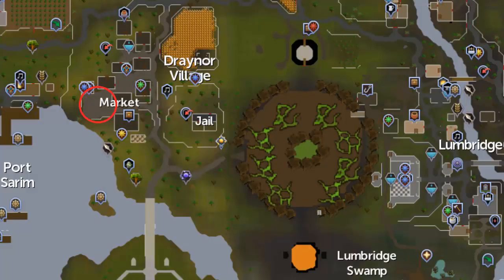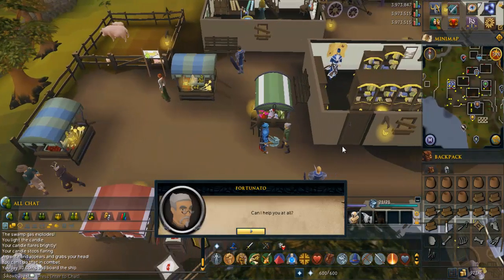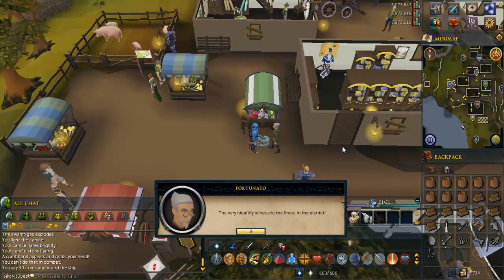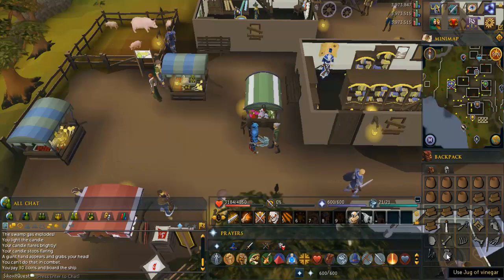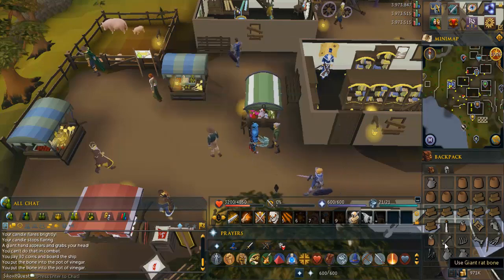Head to the Draenor Village Market. Talk to Fortunato and select the option that says 'Talk about Raggin' Bone Man', then finish the conversation. You need to buy 8 jugs of vinegar, but you probably don't have the inventory space, so just buy whatever you can hold and trade them to buy more later.